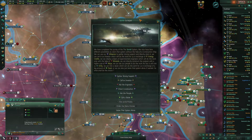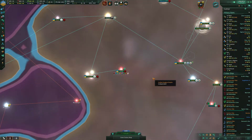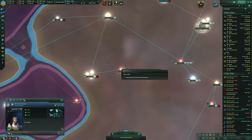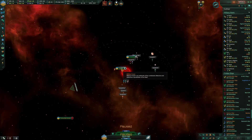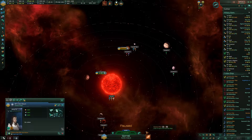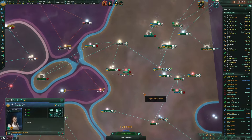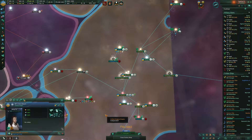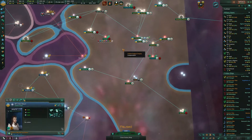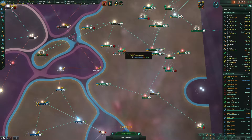System survey complete — Sorrel's system has been surveyed. We can use our influence to gain control of that. I would have thought there was an anomaly there, but I guess there isn't.